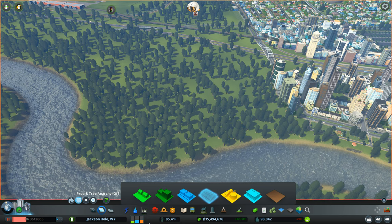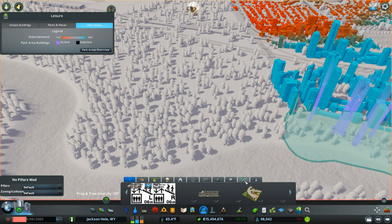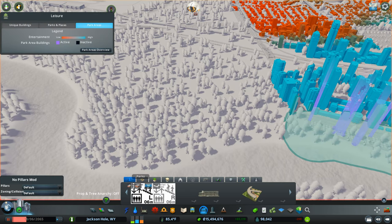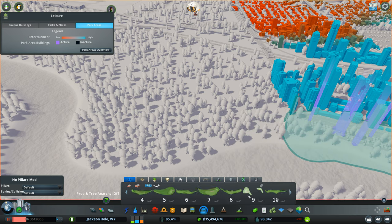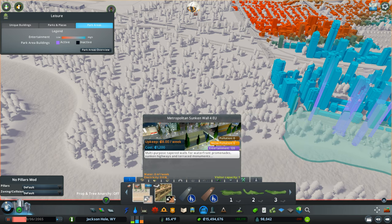I went and found that set of assets, and I think it's here in the parks — not under props. It's definitely in the parks area. Yeah, it's over here in the parks. So we've got all these 18 holes, plus a driving range. I don't know that those two go with this at all — I think I just happen to have them from some other assets.